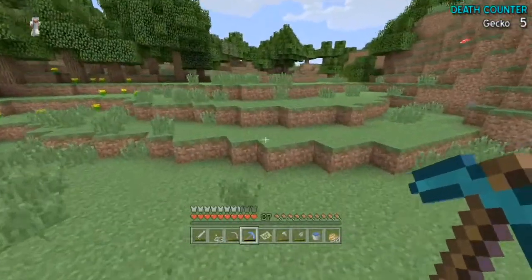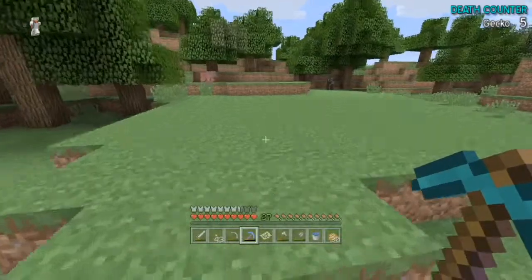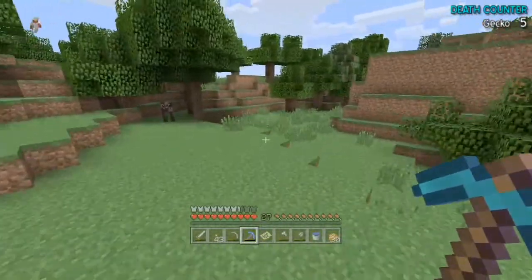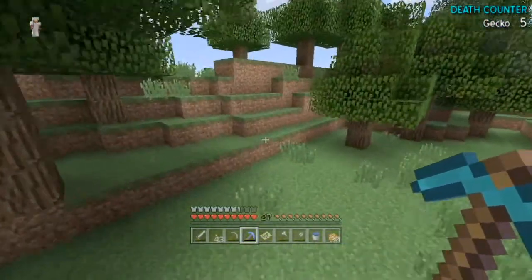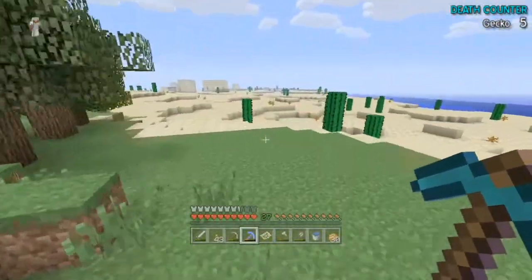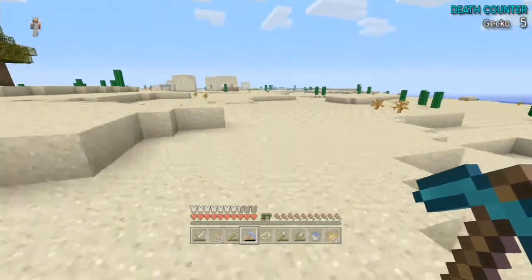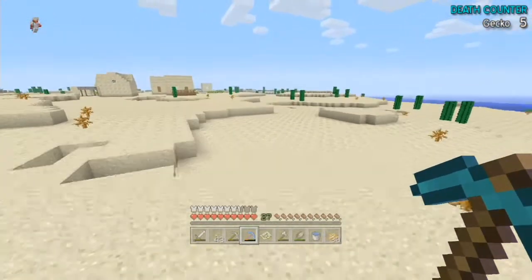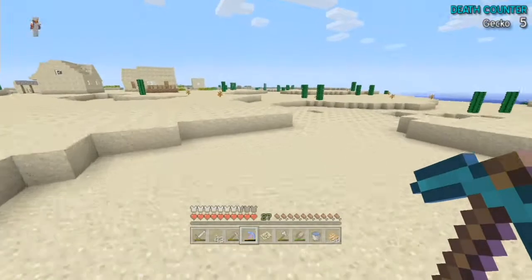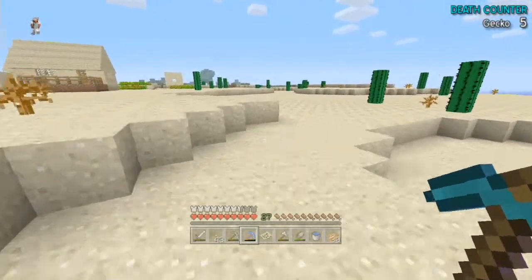All I need is one spruce tree and a little bit of snow and I can make a snow generator. I've got a couple of shovels. If it is a snow biome I will bring snow - even if it's just one block, you can wait for it to snow there and then snow will come back every time it rains.